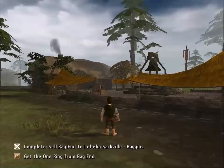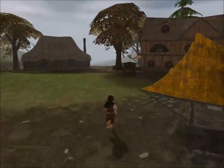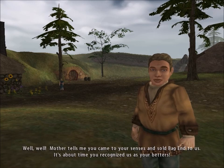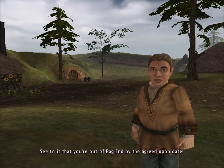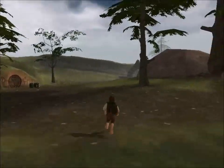There — another thing out of the way. Now I've got to go back to Bag End and get the One Ring. I find Lotho: 'Mother tells me you came to your senses and sold Bag End to us. It's about time you recognized us as your betters. There will be first-class hobbits in Bag End now, and not the sort of dwarves and wizards that you and Bilbo seem to favor. See to it that you're out of Bag End by the agreed upon date — I'd hate to have the sheriff drag you in chains from your beloved home.' Now I've got to go back to Bag End.